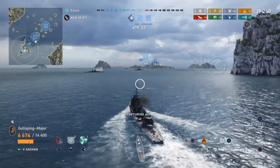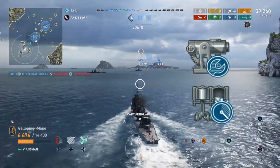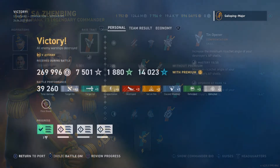As always, the commander build and modules are linked in the description. Module-wise I've taken Aiming Systems Module 1 and Propulsion Module 2. The commander build is a typical destroyer build, except instead of Sims — which would improve HP — I've taken Madden, which improves rate of fire and turret traverse speed, because that turret traverse is quite painful.